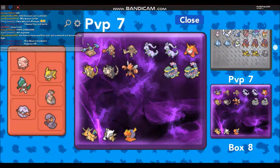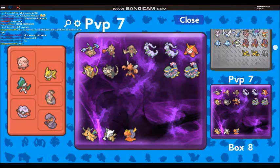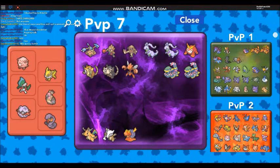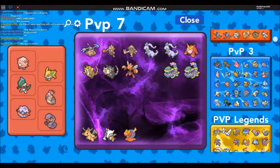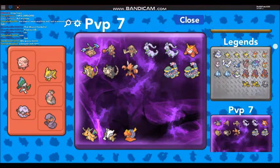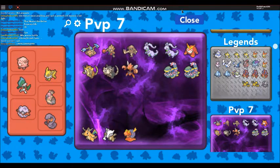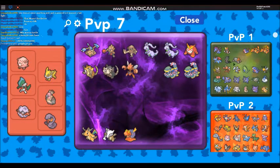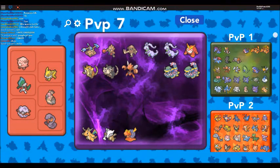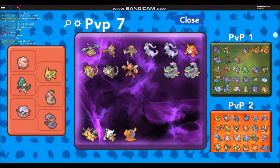PVP box 7: we've got all three kinds of Hitmons, two Goodras, two Malamar, Scizor, Duraludon, and more. These Pokemon here are used for farming. So in total I have around 165 or so PVP Pokemon. People who think I don't have many, or that I only use Salamence and Marshadow, you are completely wrong. This video is dedicated to all of you people - thanks for watching.